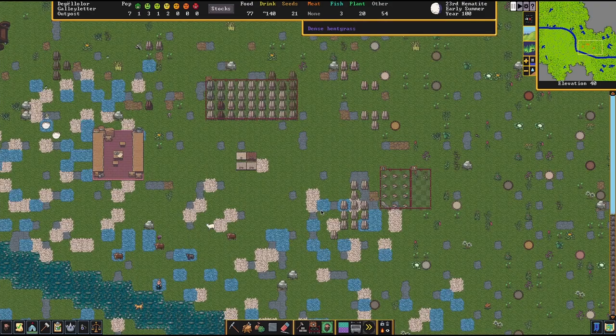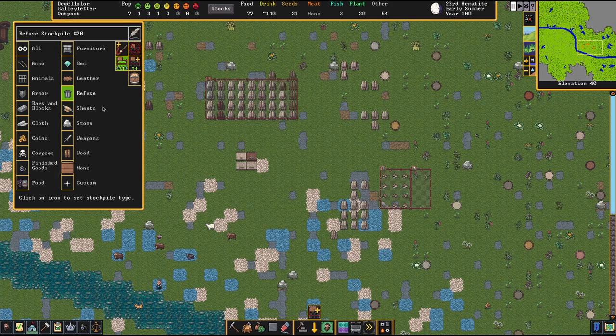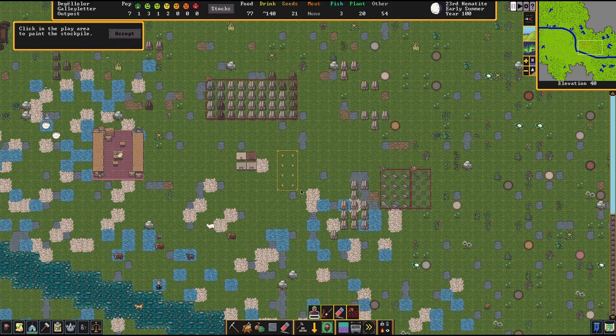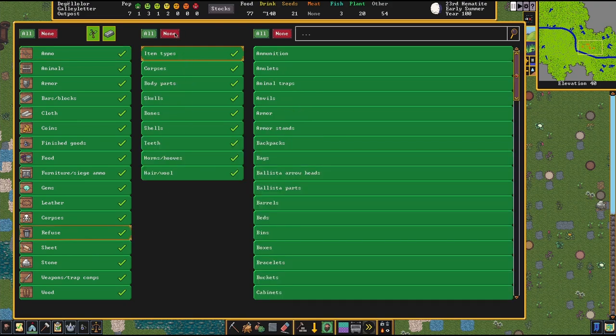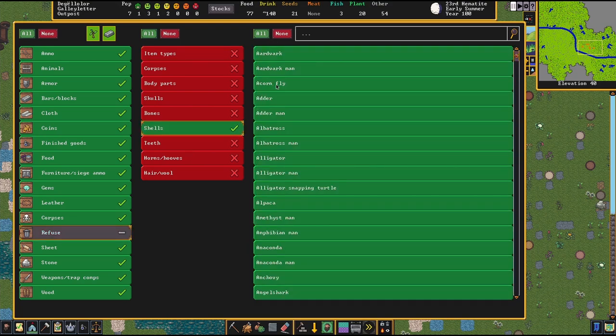What's a refuse stockpile? A refuse stockpile is a stockpile for which you selected the refuse category, or — and this is very important — by selecting the all category. If you select all and click on custom, everything is enabled, including refuse. And if your stockpile doesn't exclude the refuse category entirely, it's still technically a refuse stockpile.